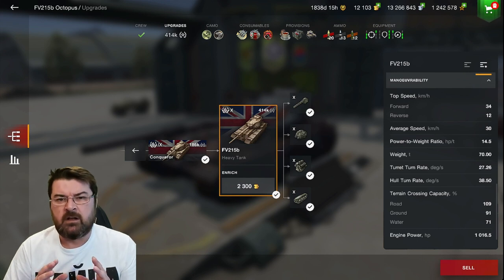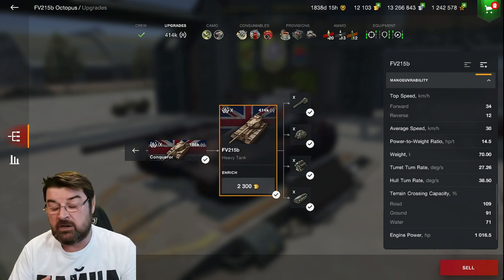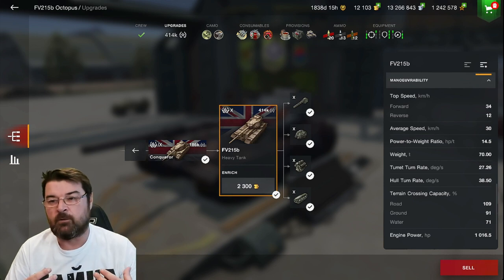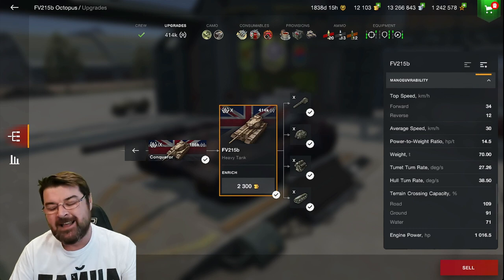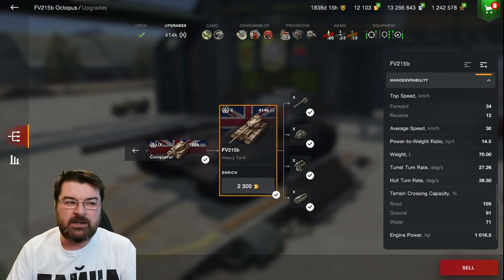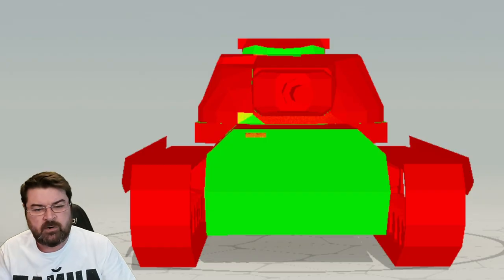The only things I can think of: one, people are just not understanding its armor profile and therefore putting it in places they shouldn't, exposing that hull and getting absolutely wrecked. Secondly, they're misunderstanding it - it's basically a rear-mounted turret and therefore you really aren't going to get much out of that gun depression. Before we get into equipment, consumables, and provisions, let's have a look at its armor profile and see what this tank looks like when facing off against an IS-7.